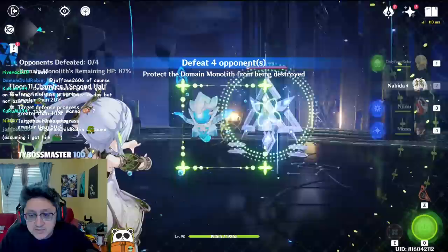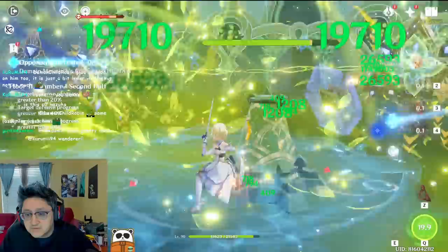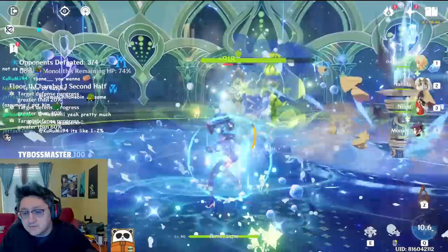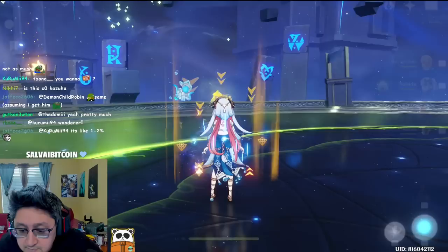This one is pretty similar to the one we had before. Okay, I'm just gonna start up my Nilou, do a big AOE and start dropping this. I wish my Mona was level 90 so I can boost my damage further, but it's okay. All done, sounds good.